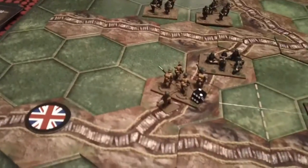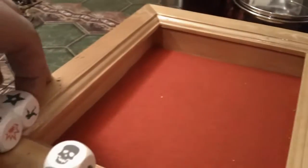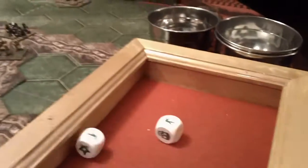The next one will be right here — that's another 3 dice. Ooh, it's a hit and an HQ token. Infantry symbol is cancelled.